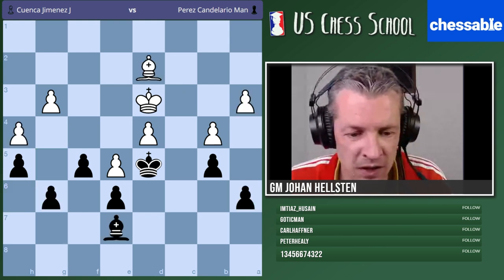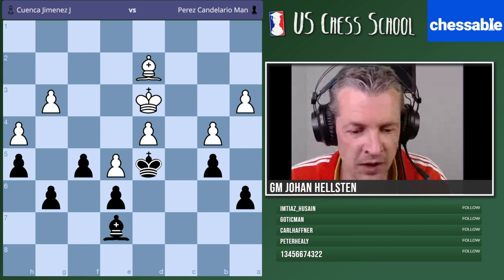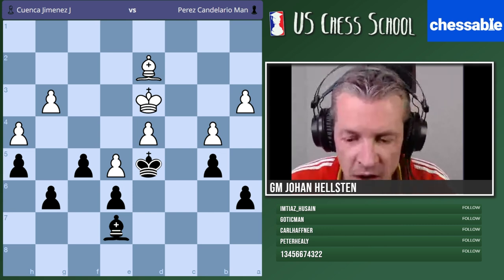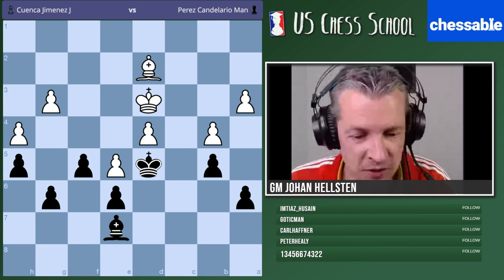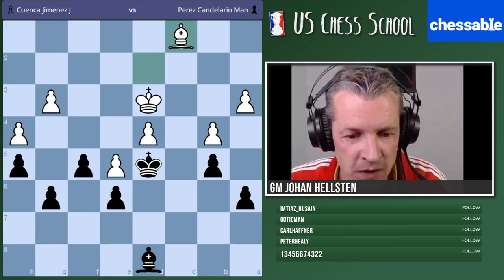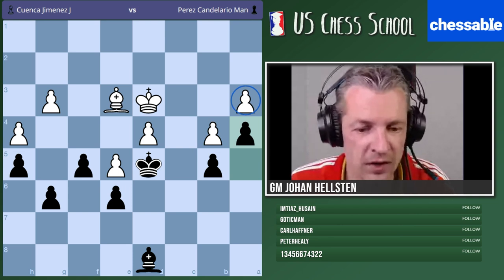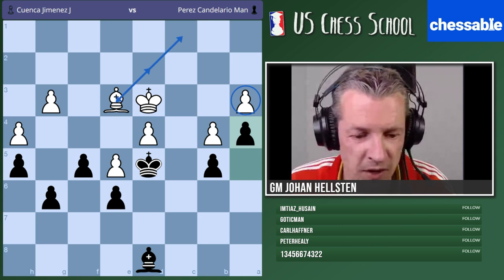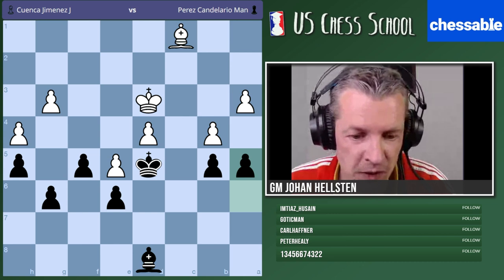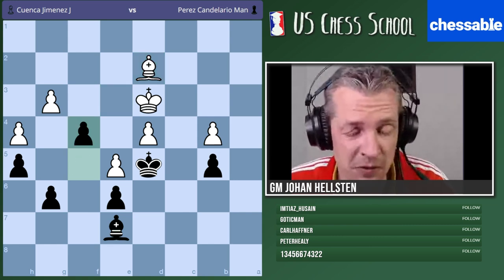Everybody understood to win this endgame we have to work on several fronts. One more thing: you could also consider a4 to theoretically fix a weakness, but it doesn't work that well because the bishop can just stay on this diagonal. It's actually important to take here - fix the weakness straight away. In some other endgame a4 could be a killing move, but not here. Otherwise you cannot achieve the breakthrough. Let's move on to the next example.